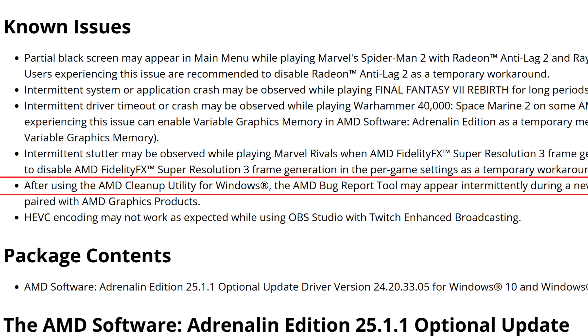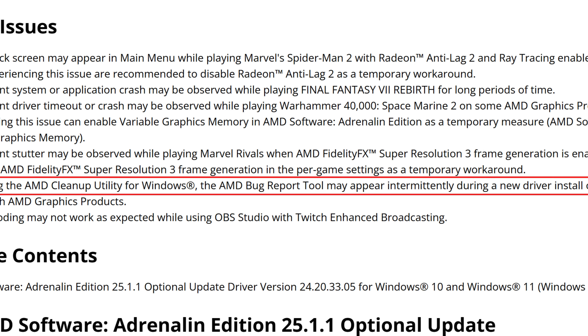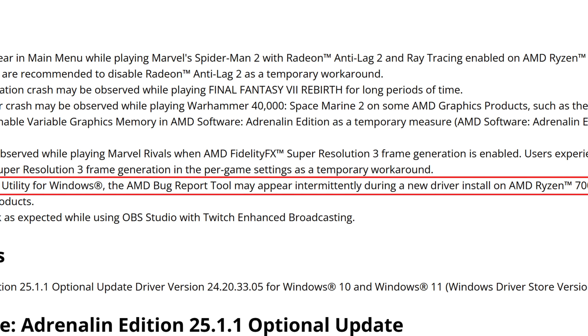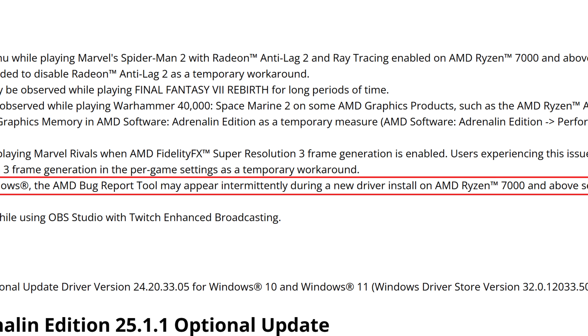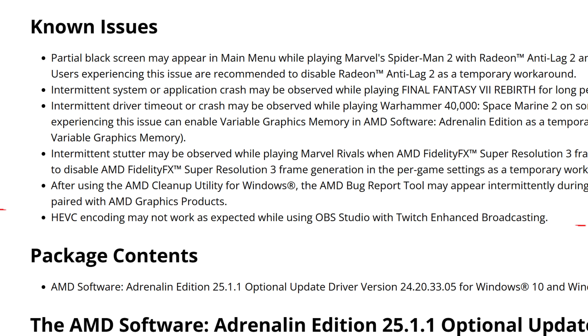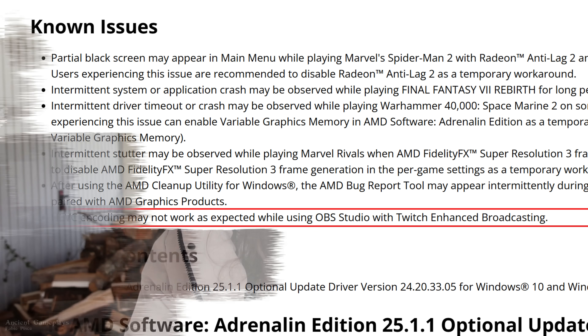After using the AMD cleanup utility for Windows, the AMD bug report tool may appear intermittently during a new driver install on AMD Ryzen 7000 and above series processors paired with AMD graphics products. The last known issue: AVC encoding or H.265 may not work as expected while using OBS Studio with Twitch enhanced broadcasting.